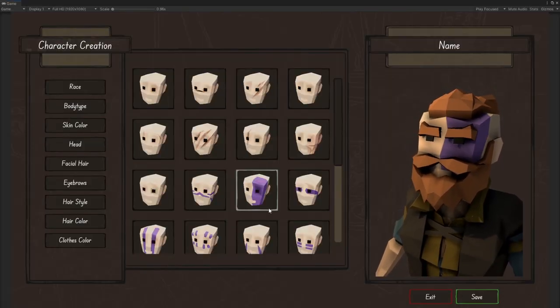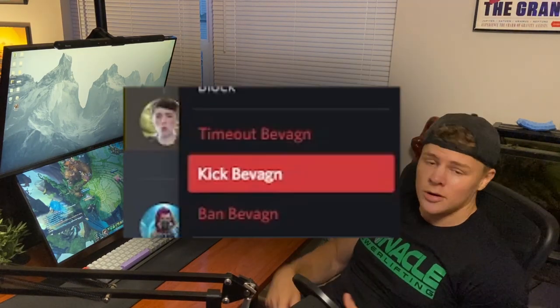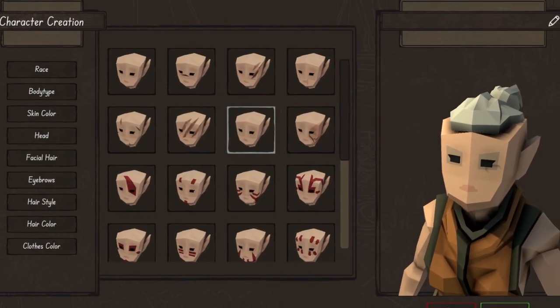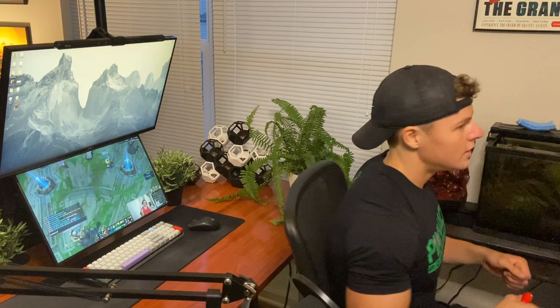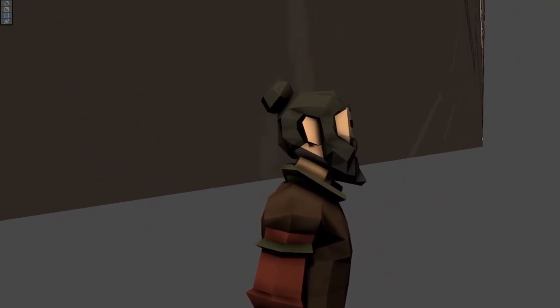I can't wait to see what my community thinks of this. Anyways, I made a few changes, got a sign off from the QA department — or just disappeared everyone I didn't like — and then carried on. Next, I need to implement a way to spin the character so that you can look at the back of the head when you're doing stuff like selecting hair.